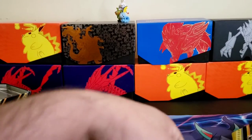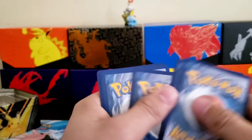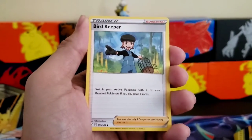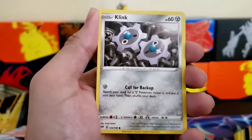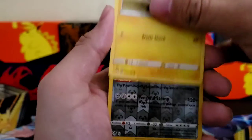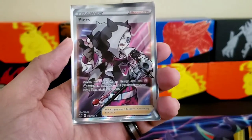Let's get into the next Darkness Ablaze pack. Code card for anybody: one, two, three, four. Water energy, Slugma, Machamp Gym, Pokémon Breeder, Whimsicott, Grimer, Clefairy, Ducklett, Mareanie. Reverse holo Copperjah — and a Bea full art trainer card! That is awesome right there. I love that artwork.